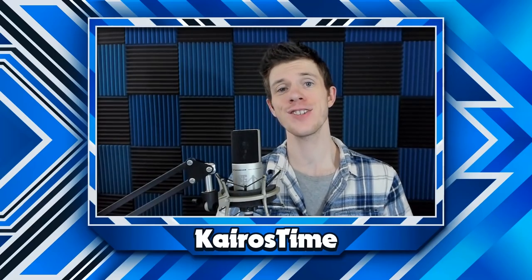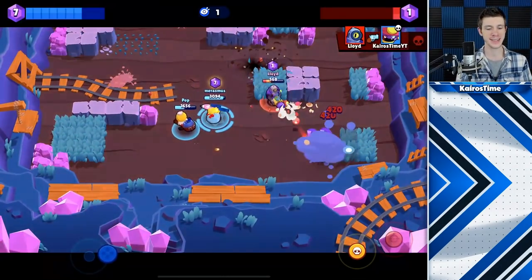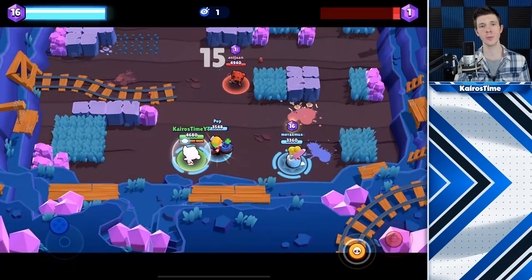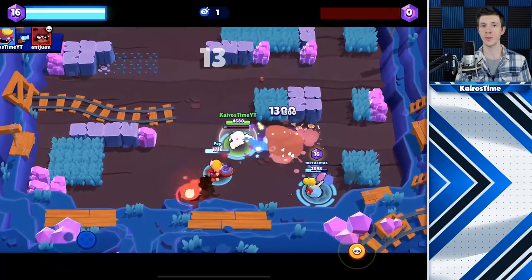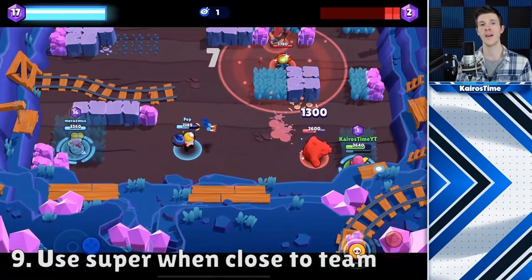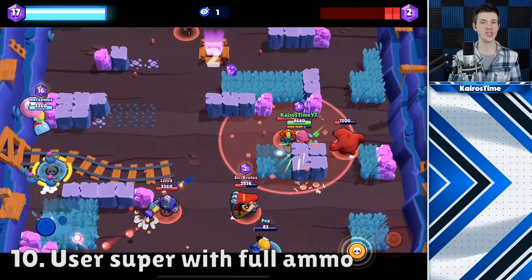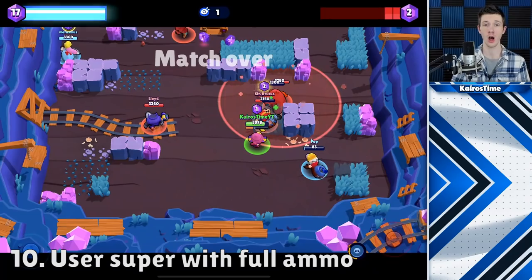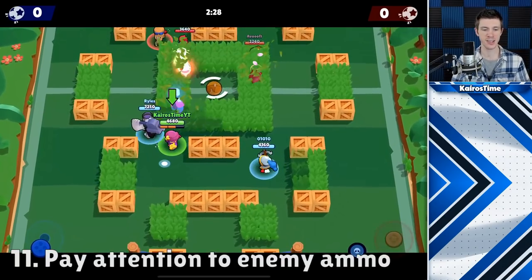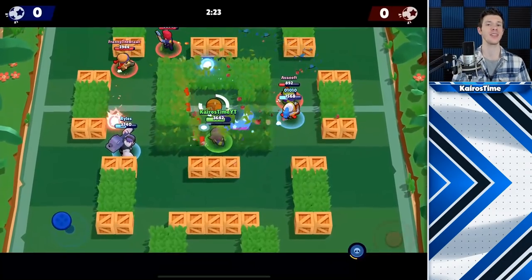The next 11 tips are regarding Gene's super and star power. Gene's super takes a lot of time to charge, especially if you're attacking from a distance, so you should be very careful to use it only when you know you can actually land a hit. When you're about to use your super, think a lot about your own positioning — for example, going close to a teammate so that once you pull an enemy brawler, you can 2v1 them rather than risk getting taken out in a 1v1 fight. One really huge tip is making sure you have all three shots reloaded so you can burst them out once they get to you. Also pay attention to the enemy's ammo so you can pull them close when they cannot deal enough damage to take you out.